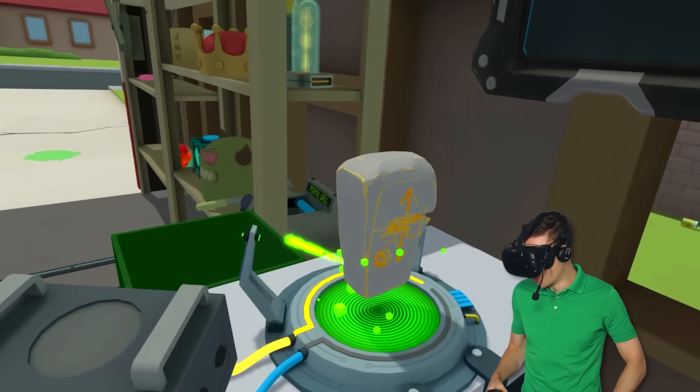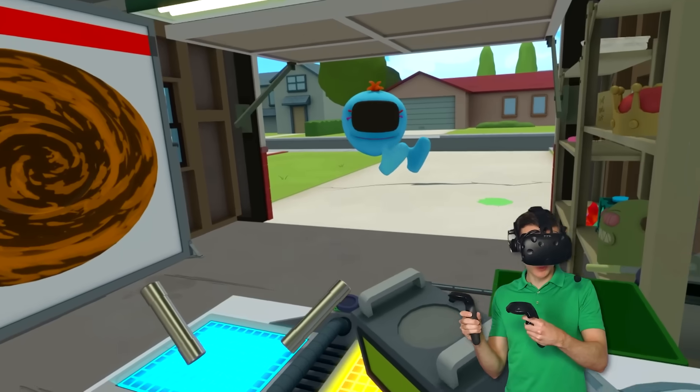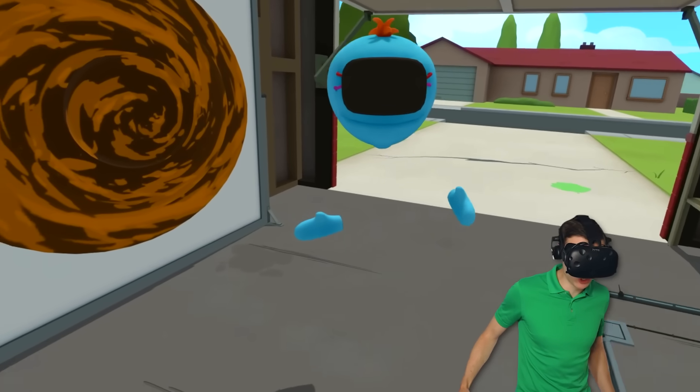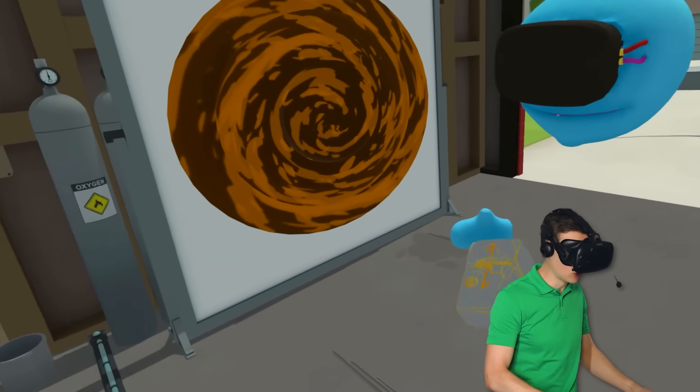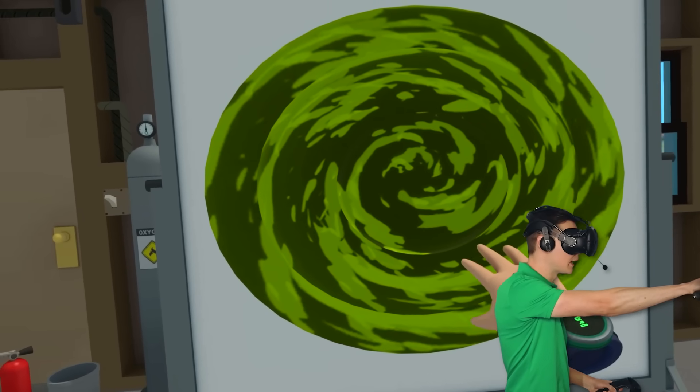This is gonna power up the portal. Come on, go. Look at that. This is called dimensional portal stone. It's what we need to actually get a location for the portal to go to. And throw. I gotta do everything around here myself. It's looking kind of green already.